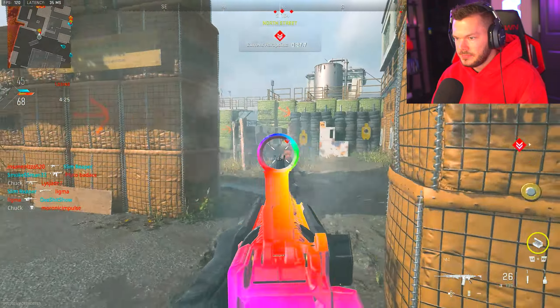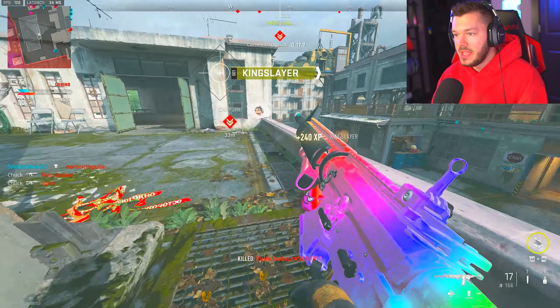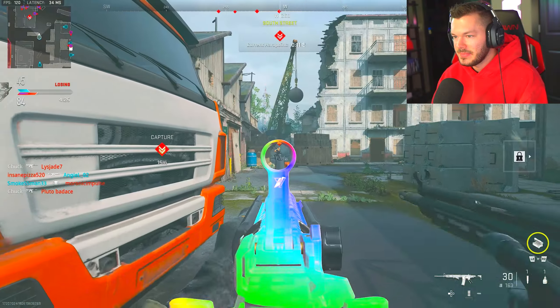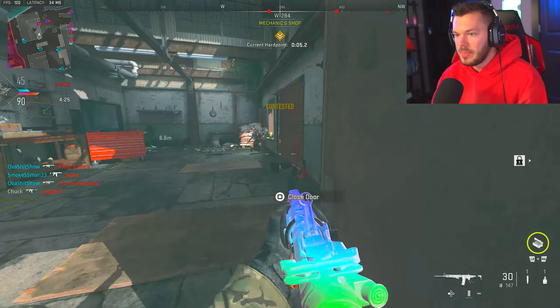We're also going to be testing this rainbow filter on some other camos later in the video, like Polyatomic and Orion — little hint hint, wink wink, nudge nudge, it does look really sick. I'd like to see if I can drop a nuke here though. Teammate, please get off my back.